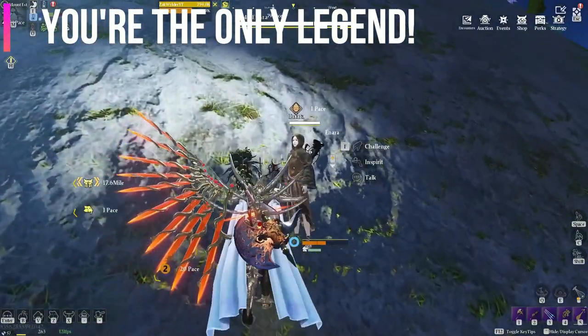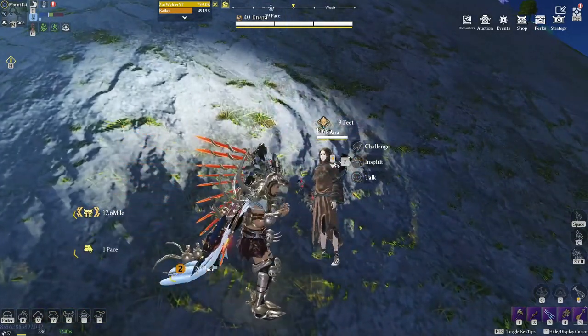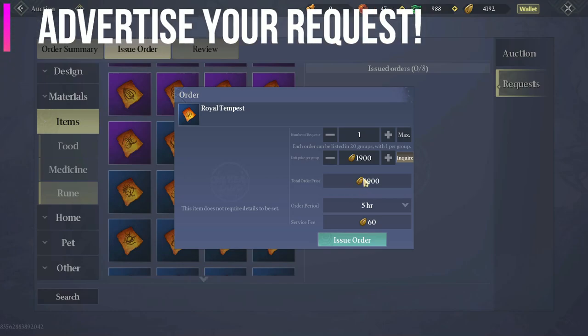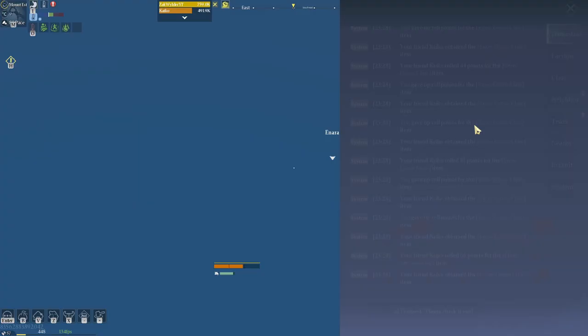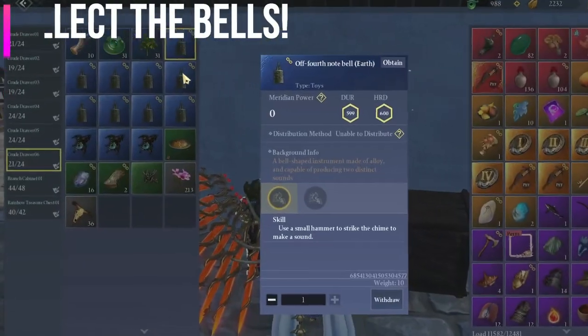Hunt down all the one-star legends that you can see on the map — they give ruins weapons and also contribute to your world info for stats. If you're requesting something in the auction house, you can post it in global chat by clicking this button. Pay attention to the equipment and weapon grade; they are not all the same.